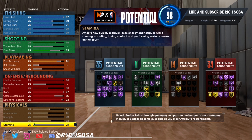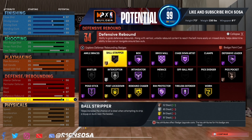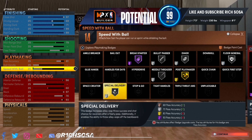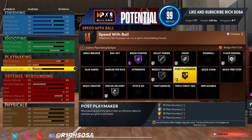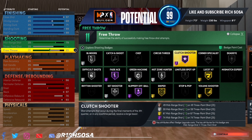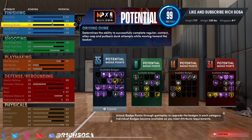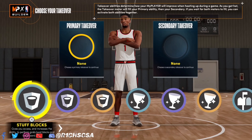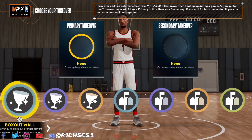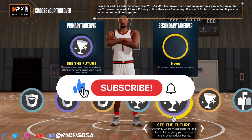We definitely have to upgrade that pass accuracy for bullet passes. For the defensive end: 34 badges with 99 interior defense, 99 block, and 99 defensive rebound with boost stats included. For the physicals, we're maxing out everything and ending with a 90 stamina. This setup is easily the best center build you're going to see all year. If you want to make it more versatile by upgrading the three-pointer you can, but I would approach the physicals a completely different way.